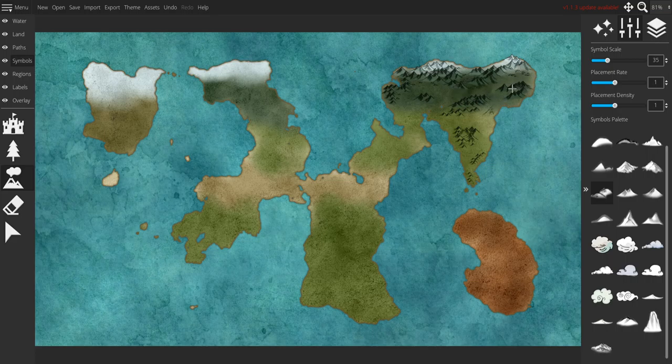These guys are gonna be little baby foothills because our mountains are so small — because it's a world-sized map, not a continent map. The important thing to know about world-sized maps versus continent-sized maps is that you're gonna cut the detail down by quite a bit. On world maps you want to keep things very simple, very easy to discern at a moment — like what something is. On continent maps you can afford to add those crazy details.